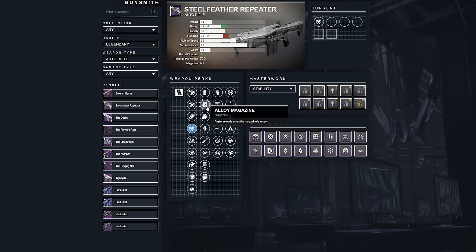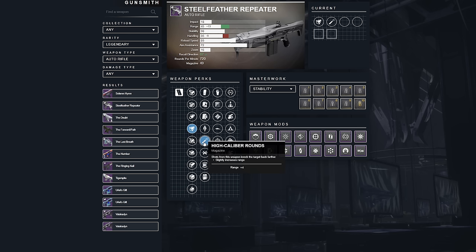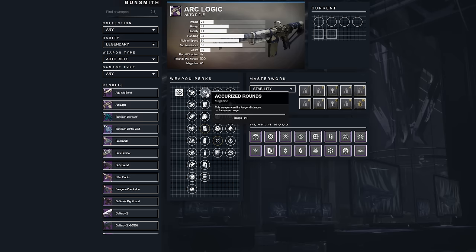Steel Feather Repeater has 49 rounds, which means it'll take 4 seconds of shooting before a reload is needed. I am a chronic reloader, so magazine size isn't really my thing, but Extended Mag is still good. I like High Caliber Rounds for the extra stun potential — it adds a smidge of range. If I were looking for a PvP-based roll, Ricochet Rounds solely for the stat boosts would be my play. Steel Feather Repeater can't roll with arguably the best range perk in the game — Accurized Rounds — but many other weapons can, and I'd highly recommend it on things with limited range like hand cannons, auto rifles, and shotguns.